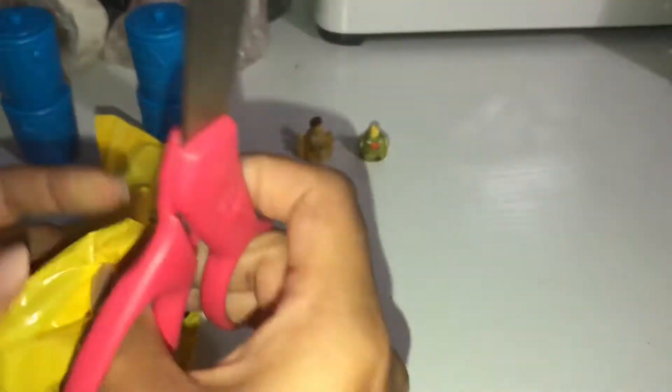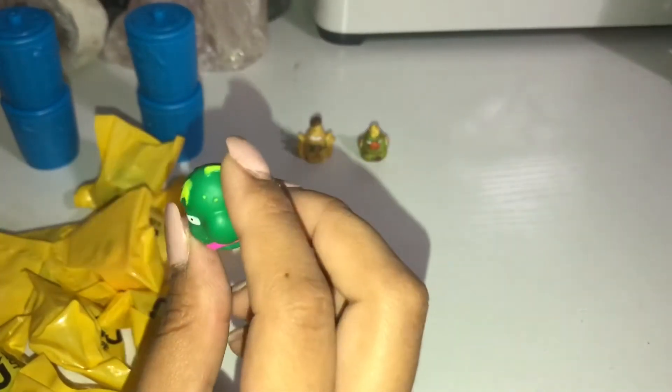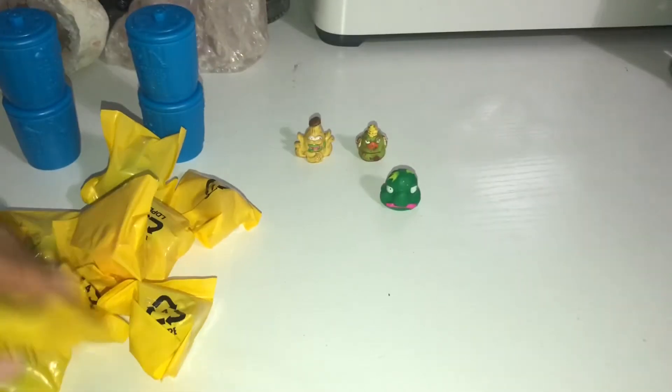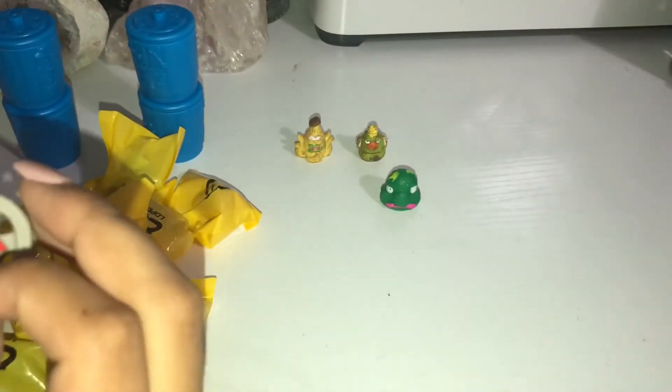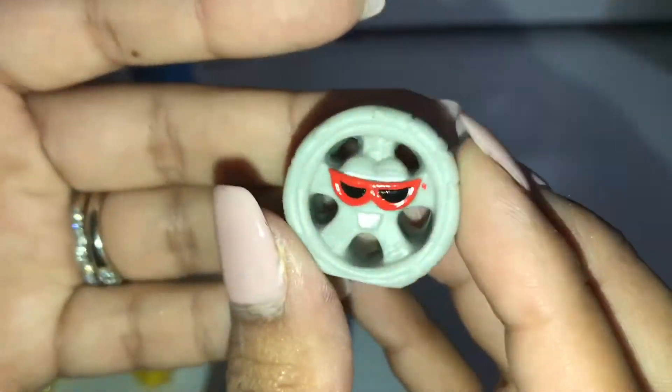I have my scissors ready, so for our first slime bag, this one feels sick. We have Slimey Peel as a common in the green. Next we have Rotten Rim as a rare, and Rotten Rim looks like this.